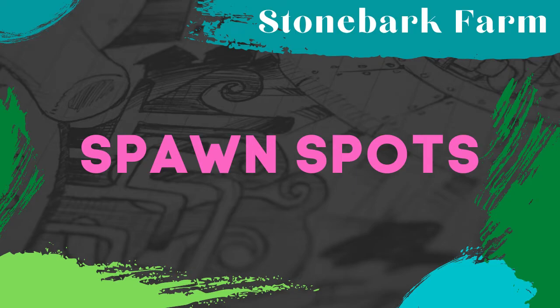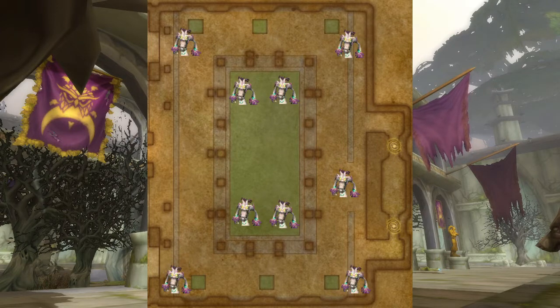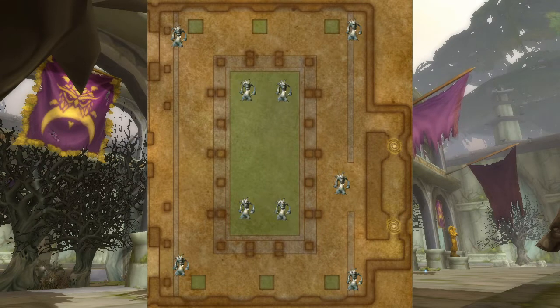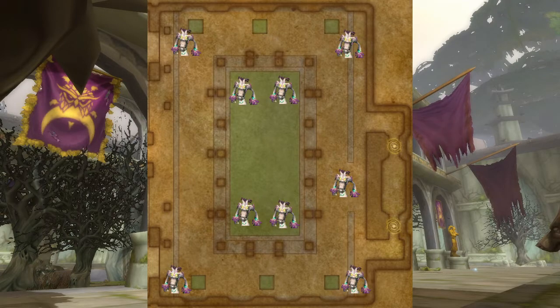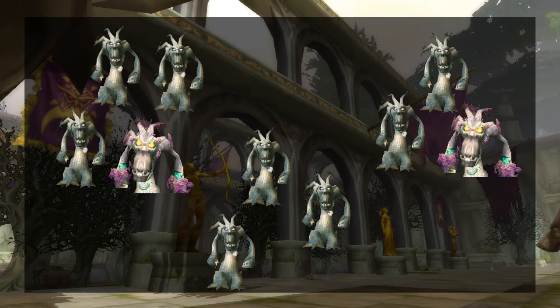Now let's look at the mobs you want to focus on, which is everything in this courtyard. There are nine spots where the mobs you want to kill might spawn. The three available mob types all drop the items you want, but what you want is the mobs that are easiest to kill — the Trents. In those nine spawn spots, each one will spawn one of three groups: three Trents with one healer, two Trents with one healer, or three Trents with no healer. Ideally you want nine spawns of three Trents with no healers, because then you can just pull all of them at once.